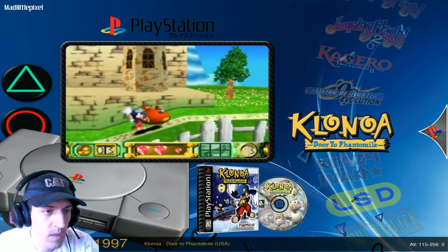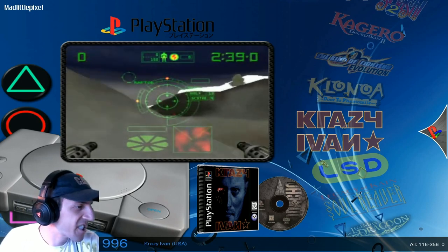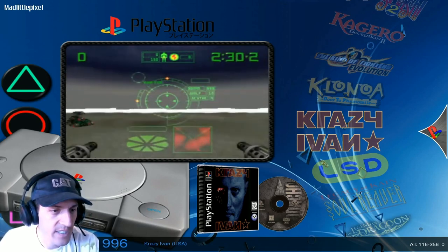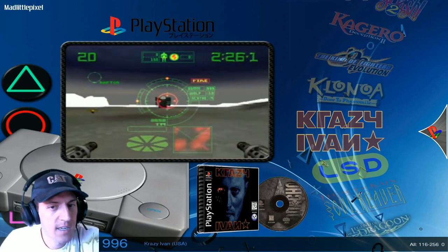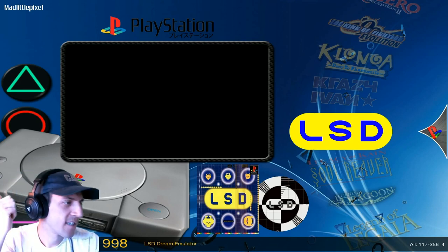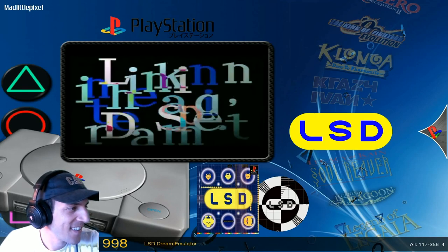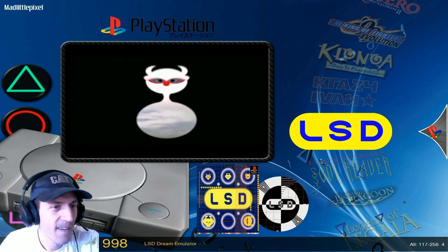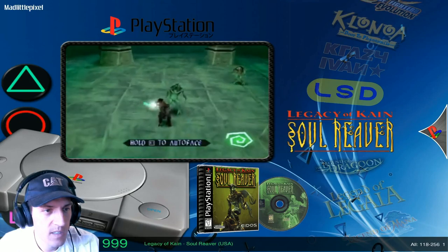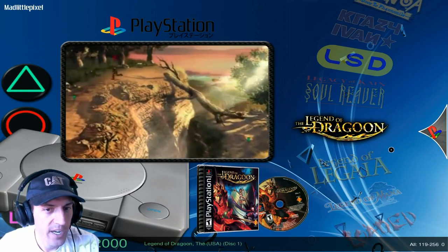King of Fighters Evolution. Klonoa. Crazy Ivan — watch out for crazy Russian Ivan. LSD — okay, it's gotta be an interesting game. Fragment Freedom, set off some fireworks for us, enjoy your day. Xenogears — okay, we'll check it out. MLP in the house! LSD is kind of intriguing — seems like one of those games you might get a seizure while playing it. Soul Reaver — a lot of people request that game. Legend of Dragoon, some more RPG action. Legend of Mana, Loaded — looks like a wannabe Contra, but looks pretty good.